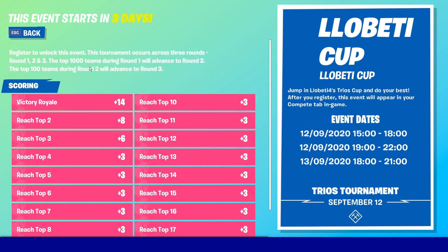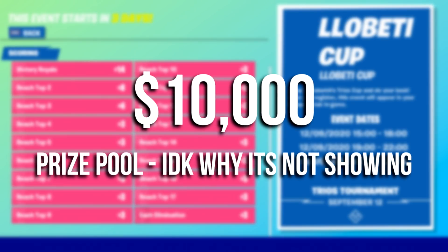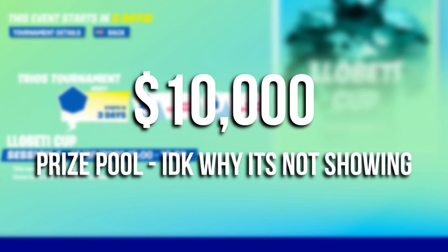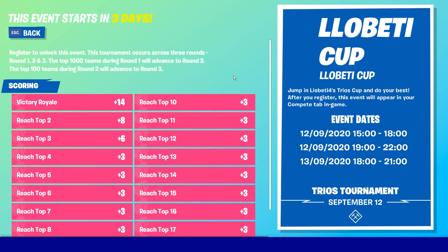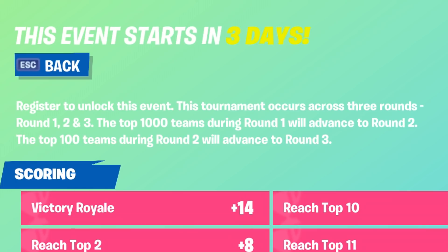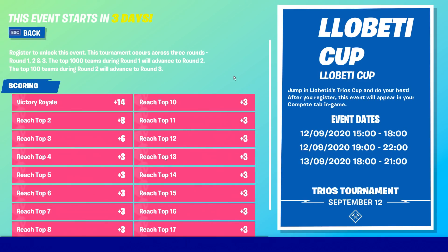You'll see the point system for the cup which looks pretty placement-heavy. You'll also see the prize pool, which is ten thousand dollars. You can also see the entire structure: there are three rounds total. In round one, the top 1,000 teams advance to round two. From there, the top 100 teams advance to round three — the finals — where they compete for a share of that ten thousand dollar prize pool.